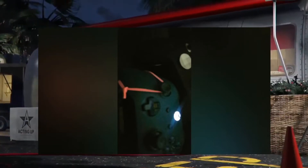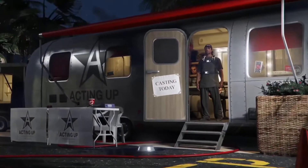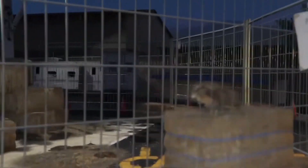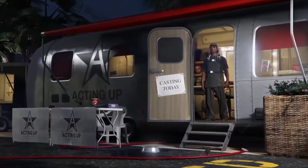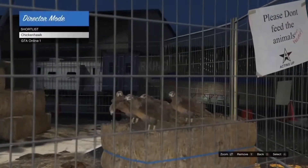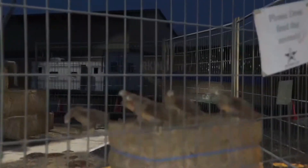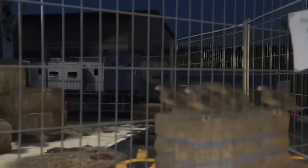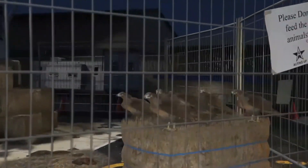Put a rubber band on your L stick so it switches between your online character and the animal you're using. If you've done everything right so far, your bird is going to start to duplicate like you see right here. Just leave your controller like that for about 25 minutes. All we're looking for is our character to spawn on top of the hay bale.